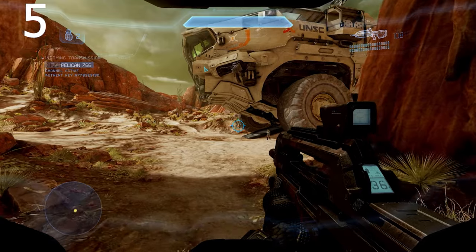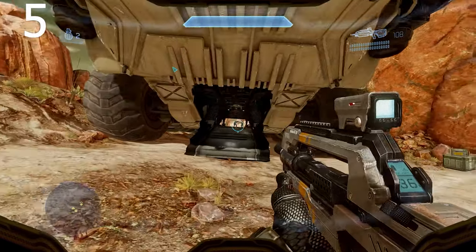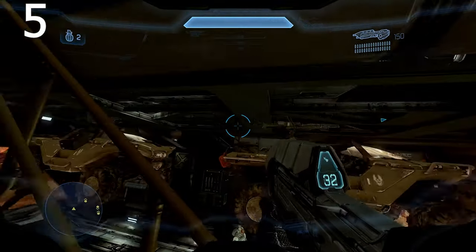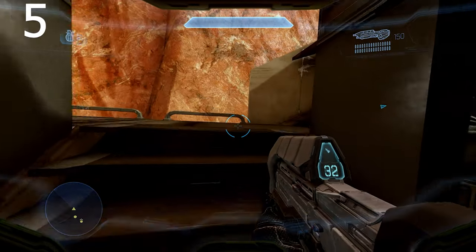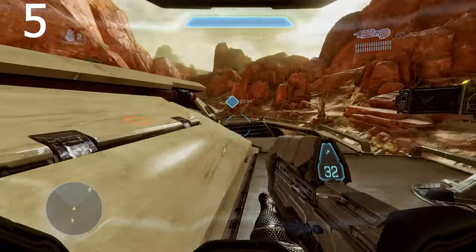Number 5 is the Mammoth from Halo 4. The Mammoth is basically a replacement for the Elephant but was only exclusive to the campaign, unfortunately — specifically the mission called The Reclaimer. I was disappointed that you couldn't drive it or spawn it in Forge. There's real potential for this vehicle. I can see it working well in Halo Infinite's 12v12 BTB 2.0, especially now that the player count has increased from the previous 8v8, so it really makes sense to have this vehicle in BTB 2.0.